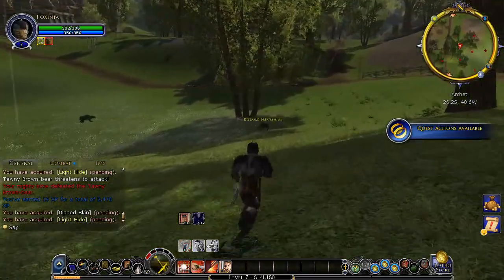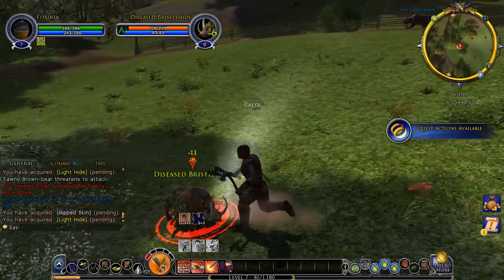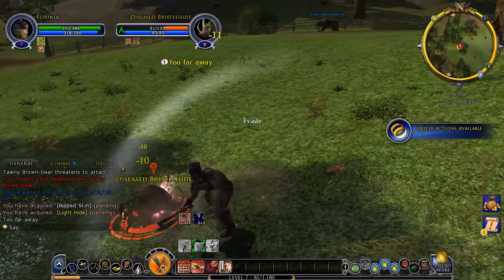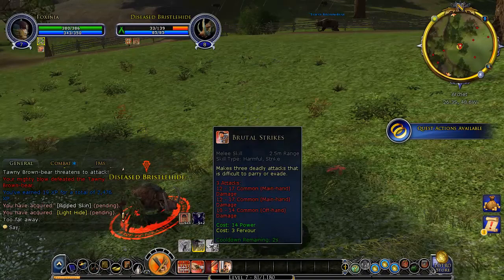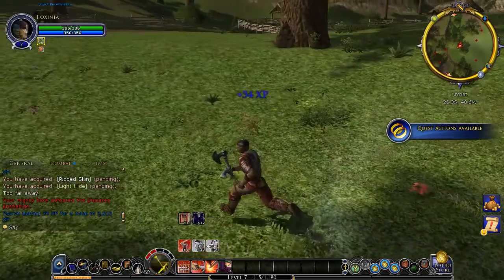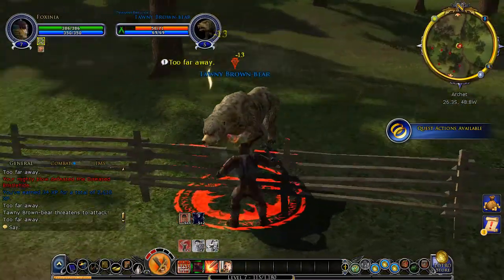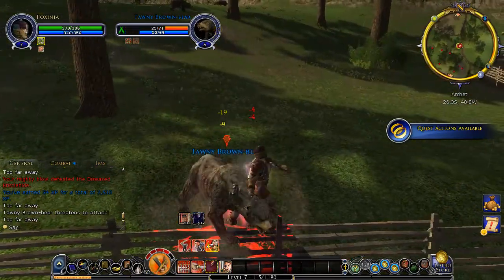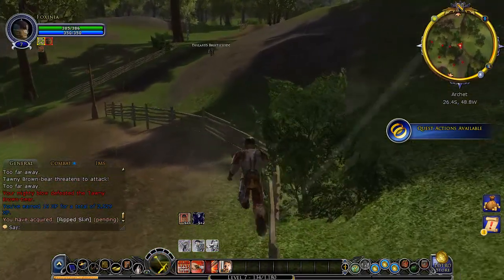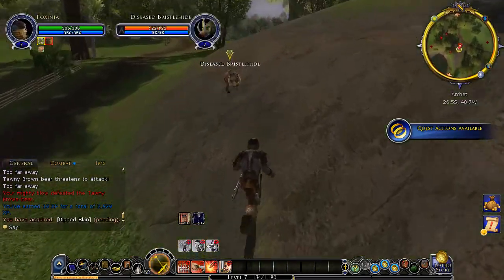I'm starting to like the Champion. I haven't played this class too much before the major update of Helm's Deep. Let's get our new skill. That looks like... something with stripes or something. Looks devastating in all ways. It used to be a legendary item for the Champion — I used to have that on my old Champion.